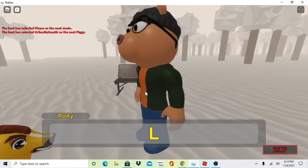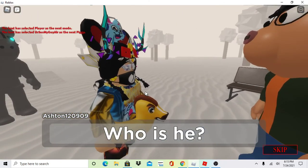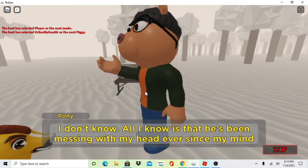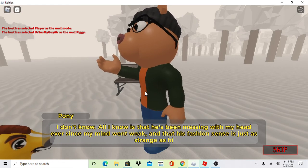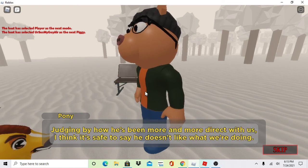I can help you see your friends again. I don't trust you — well, I know you're just in my head too. That's true. Are you rejecting my offer? I'm never going to fall for any tricks you have up your sleeve. Something — always stubborn at first, then when they have no one left they come right back to me. I have one thing to leave you — stay out of my business. If you continue to follow your current path, you will live to regret it. And judging by how he's been more direct with us, I think it's safe to say he doesn't like what we're doing.